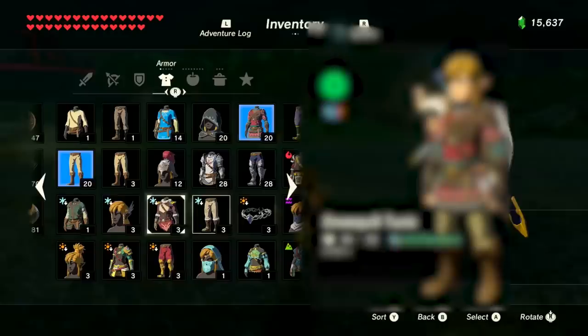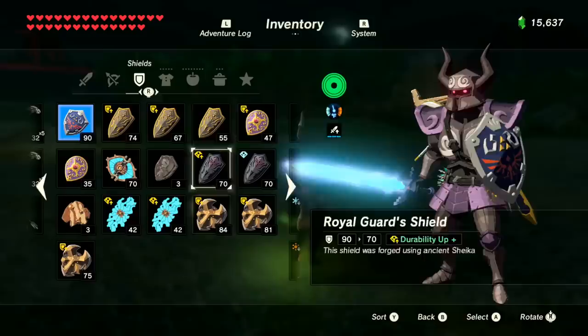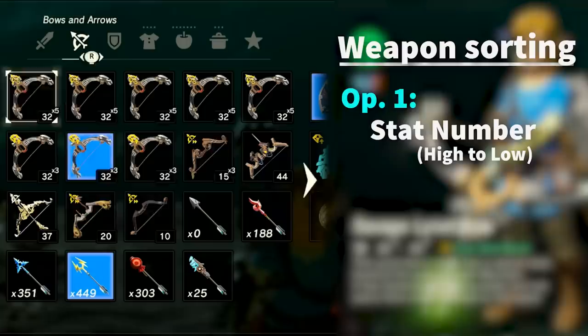Most people know that all armors have two sorting options — one for the full sets and one for body type, either headwear, chestwear, or leggings. For materials, they are all sorted in a predetermined order. But for weapons, bows, and shields, it seems a bit more complicated and random, but after breaking it down, it was a lot simpler than I originally thought.